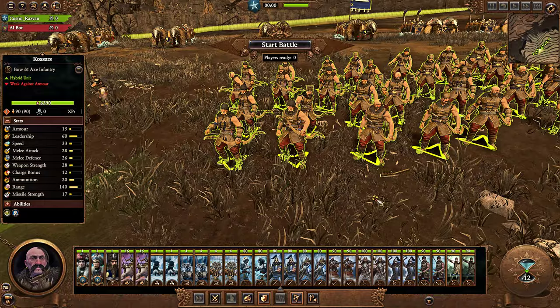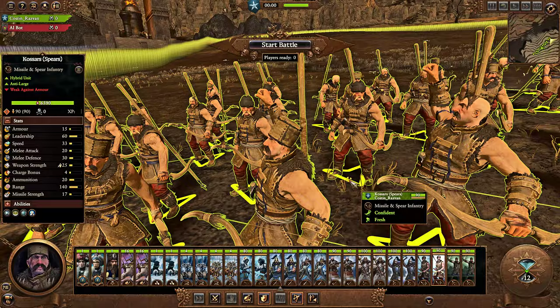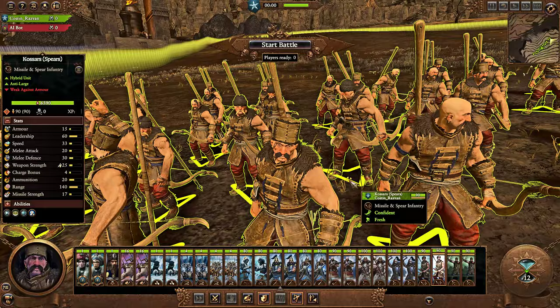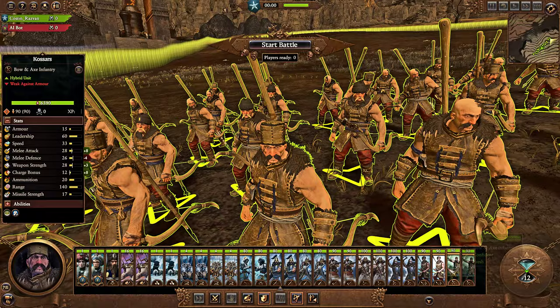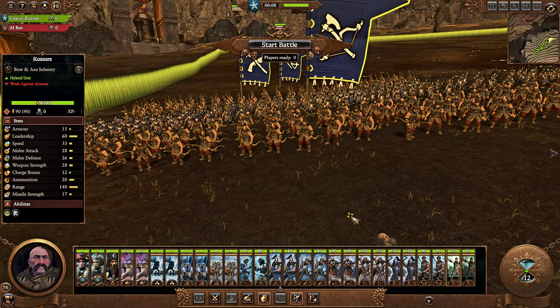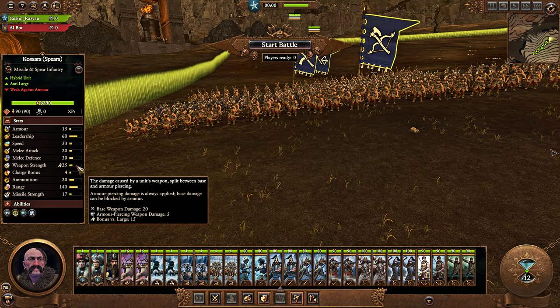From a Tier 1 Barracks, you can get Kossar Spearmen. These guys are basically your flank protectors. Kislev doesn't really have that many infantry choices that are good against large units, so if you're dealing with fast movers or flankers, these are your unit of choice early on. They have the same stats as regular Kossars but less armor piercing — 5 versus 7 — though they do have 15 bonus versus large.